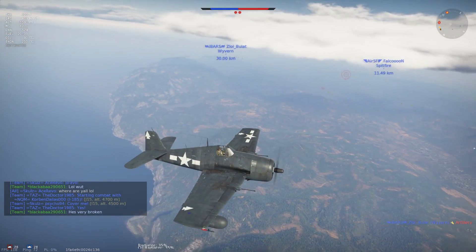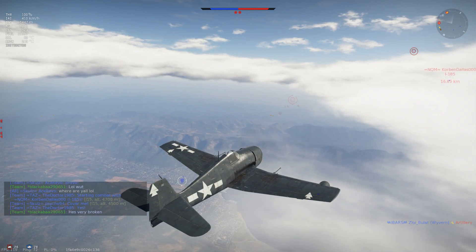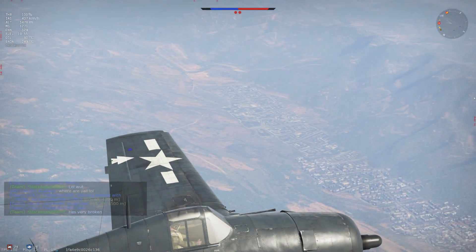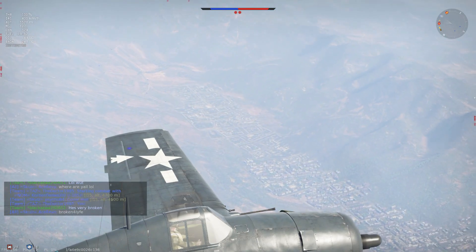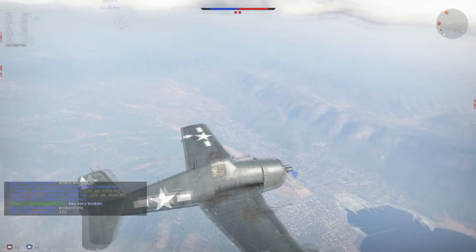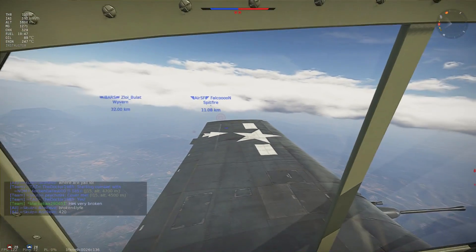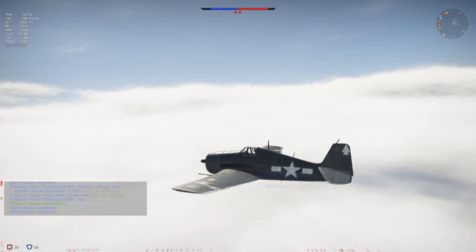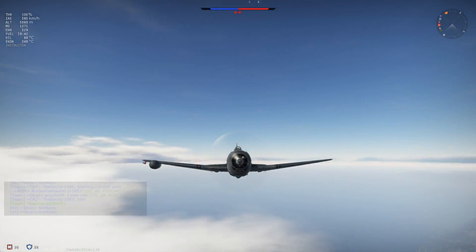That brings us to the comparison to the Focke-Wulf 190 A5/U2. Before I do that, one quick word: I put off the WEP. You have overall 10 minutes of WEP. After that it grays out and you have no further power. That is important - keep that in mind.